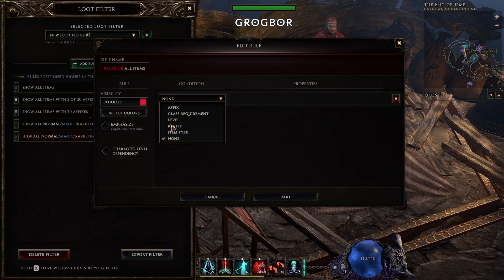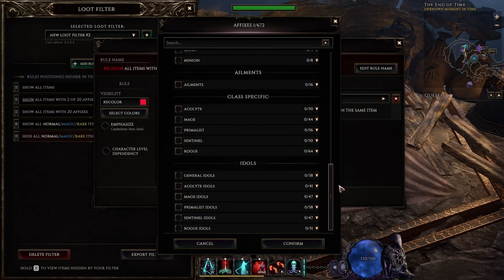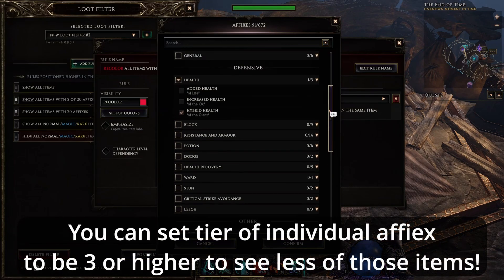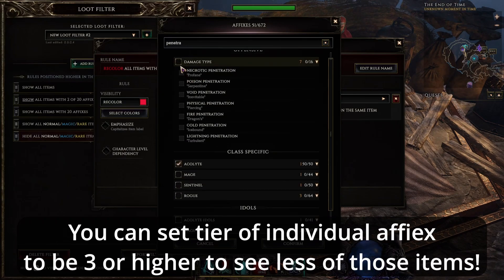Speaking about affixes, I also make a separate rule for rare affixes and recolor it to red. I put there all class-specific affixes, hybrid health which is very rare, and ailment cleanse on potion use affix. You can maybe add penetration too. Another very rare affix is ward on kill, so if that's something for your build, make sure to select it too. I will keep items with these affixes in stash until endgame when I will shred them for shards. Also, remember to remove affixes from this list when you have 3 to 5 shards for crafting.